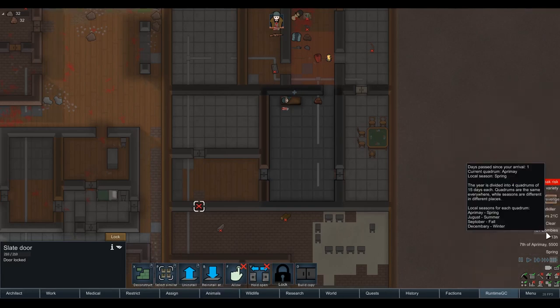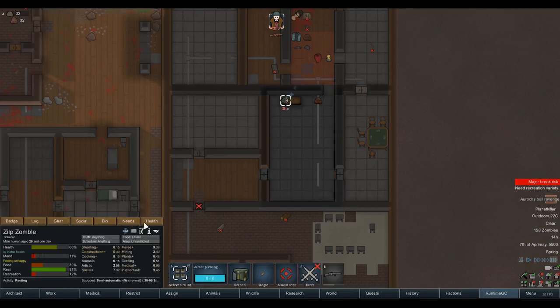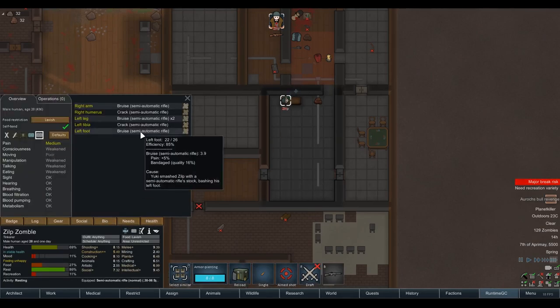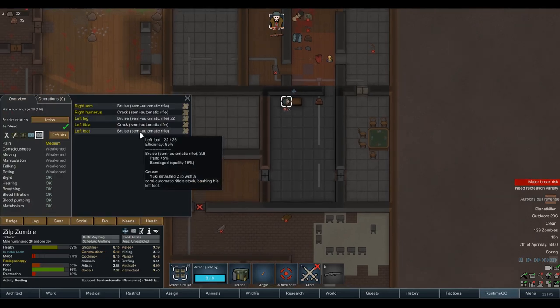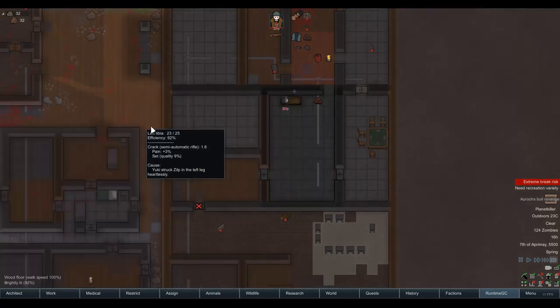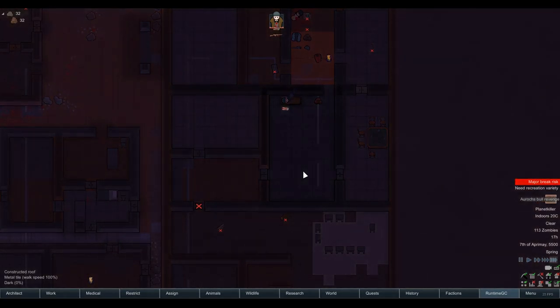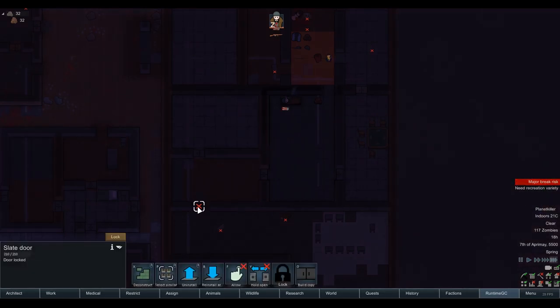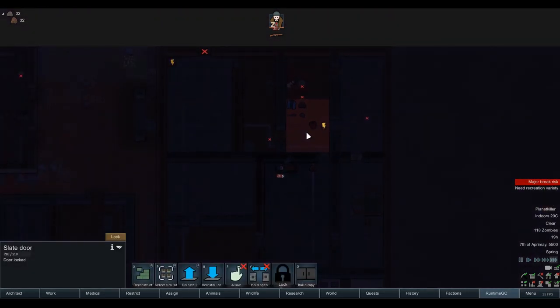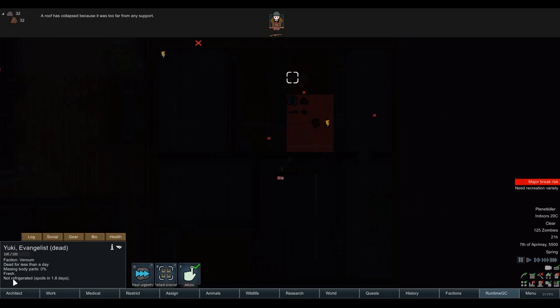They're attacking all the animals. 127 zombies — oh my God. Little Zilp, how are we doing? 22 out of 26 health, 85% efficiency. We want to make sure he's moving at top speed before we try to leave. Four o'clock in the afternoon and there are still zombies. What have I done? It's nighttime again — he slept all the way through the night trying to get his health up. We seem to be okay camping here for a couple of days. We've got a decent amount of pemmican and some fine meals lying around, granted there is a body but there's not a lot we can do about that.